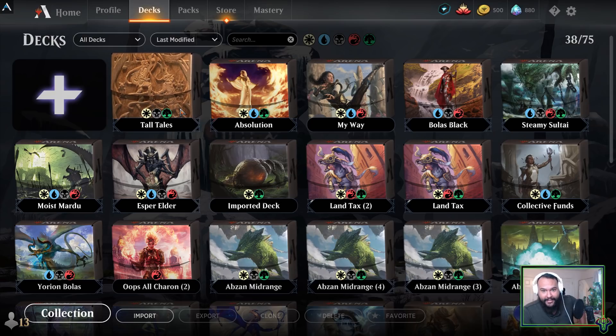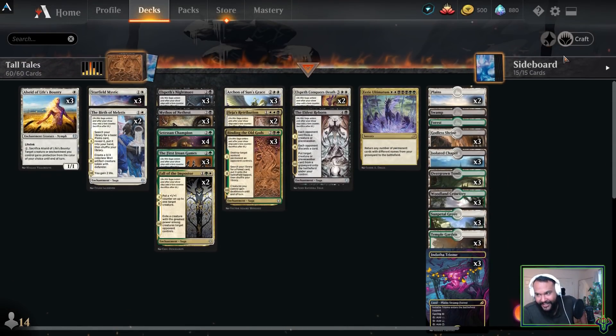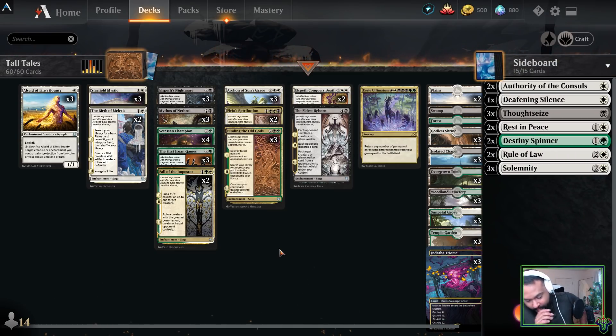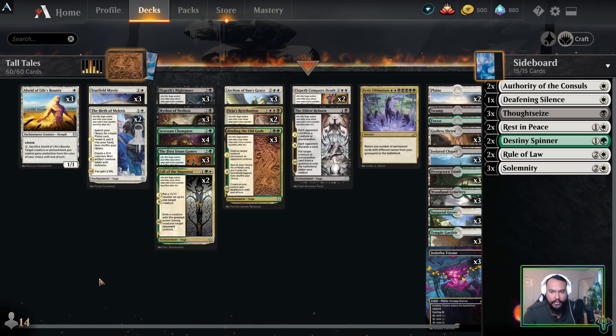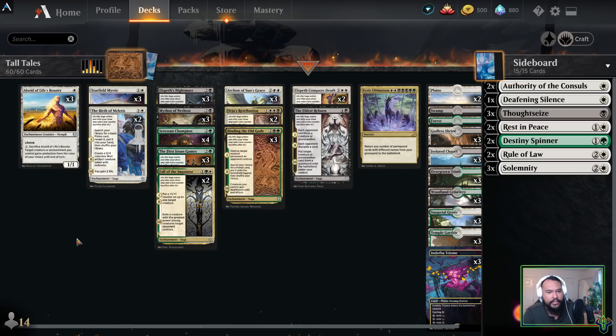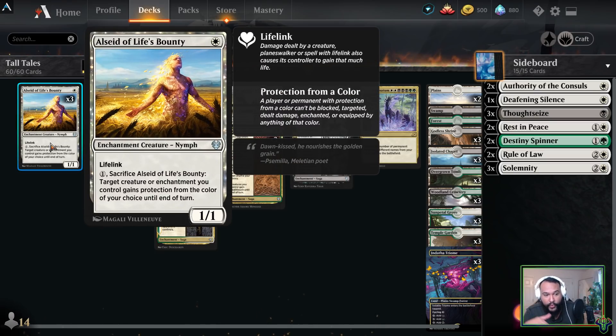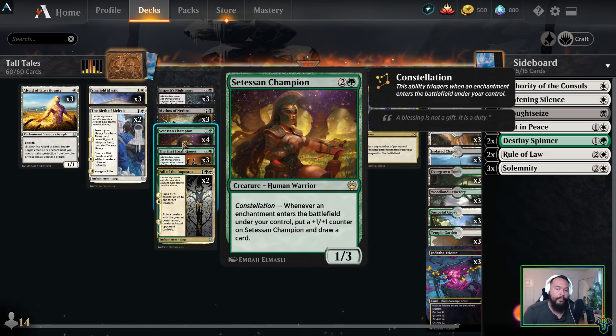As I said, after the games we'll talk about the deck. So in this we have 21 main deck enchantments. We have three Alseids because they're very cheap ways of drawing a card with Setessan Champion. It's very possible we should have four of these — one, they are something we can weave in really nicely; two, they're cheap enchantments; and three, they protect our Setessan Champion, which is very important. We have three Starfield Mystics. I kind of didn't know if I wanted these because we're playing a decent number of higher CMC things.